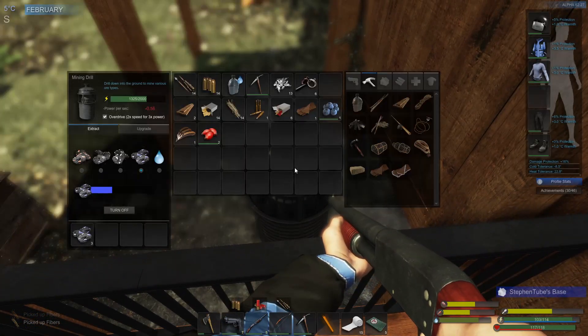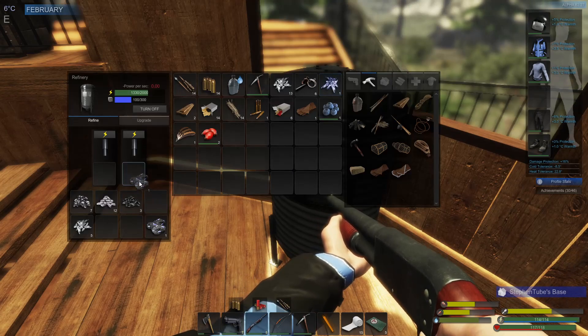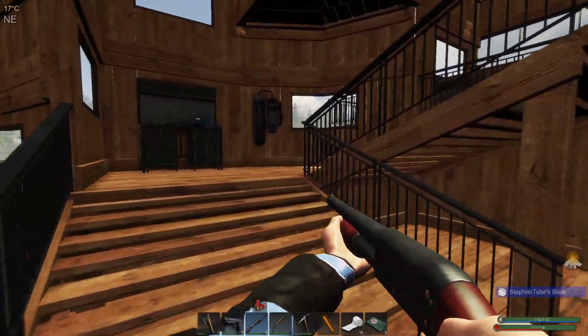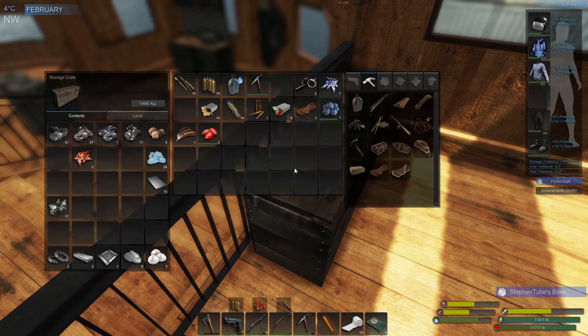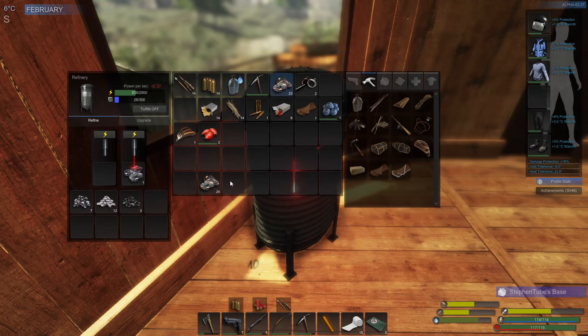Hurry up on that zinc — I need lots of it. How are we doing on copper, Steven? We've actually got a decent amount of copper here. Let's throw that all in. Split half, put you in there, wait for this one to finish.